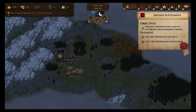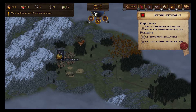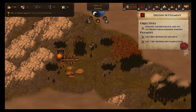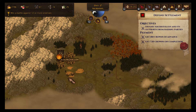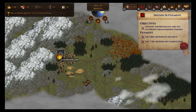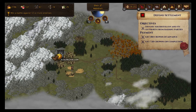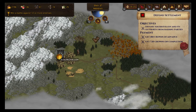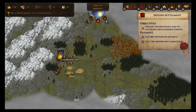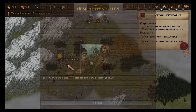Nothing happening so far. The sooner they attack the better for us, because it means we can take on another contract. Our current objective is to win a battle against 12 or more enemies. Still no one has attacked. Let's go down here and check this out — nothing. There are supposed to be some raiding parties attacking.